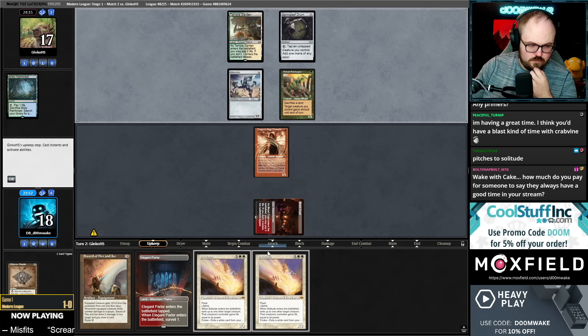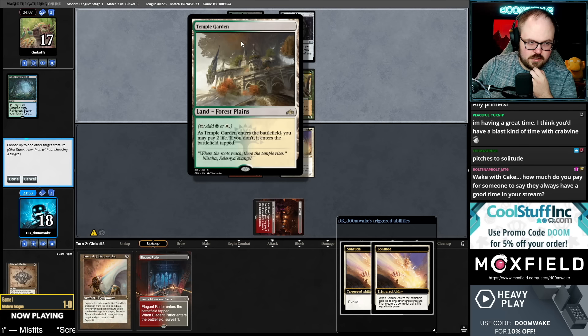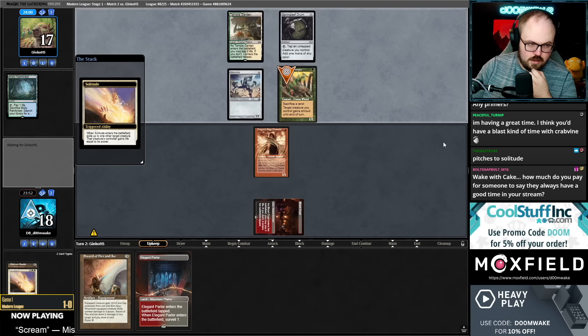The reason I'm doing this in their upkeep is that if they decide to sacrifice a land, they can't play Nadu this turn. But if I let them go to main phase, they can play the land, then play Nadu, then sacrifice.